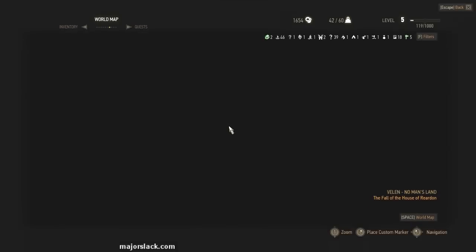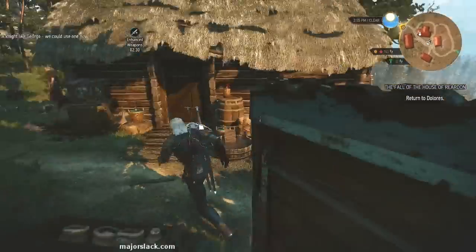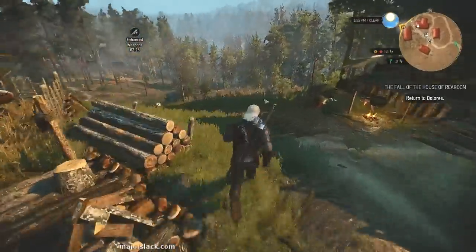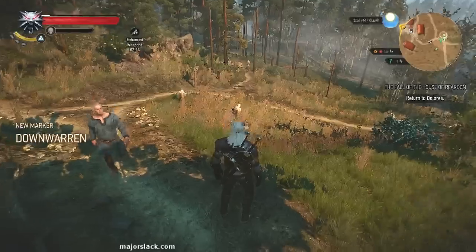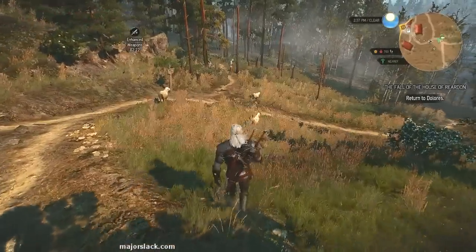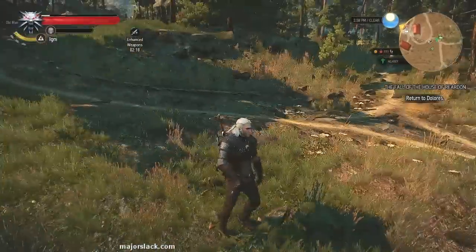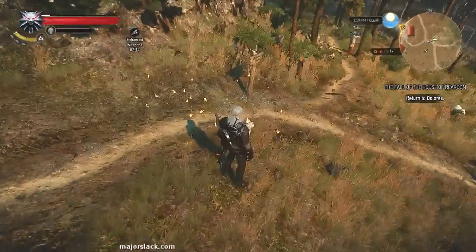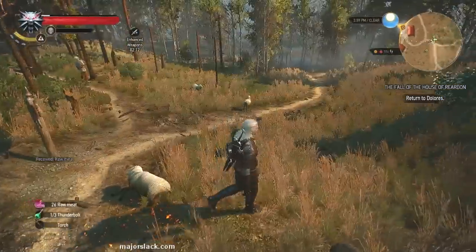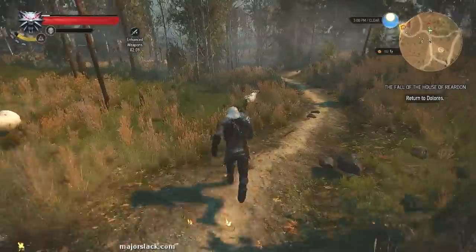On the east side of town is the signpost — let's go there now. There is always a flock — a herd — of sheep here. If you want some easy raw meat, wipe out these sheep. The townfolk don't seem to mind for some reason.